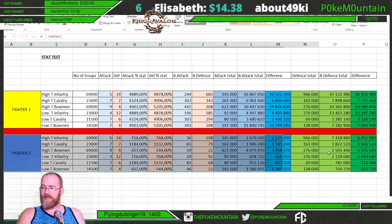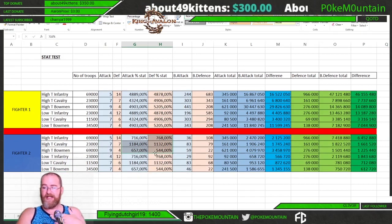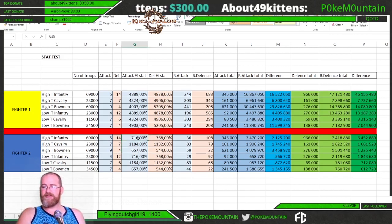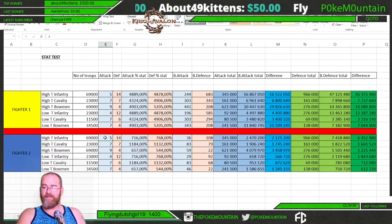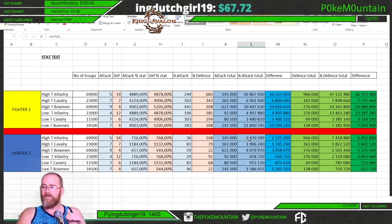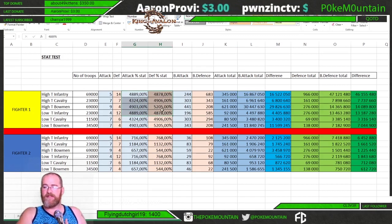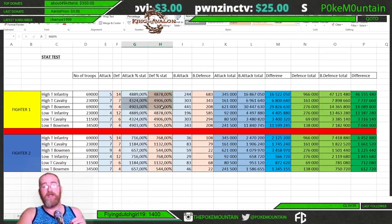Now if we take fighter number two — I've put in some basic statistics of somebody who hasn't really worked up on their statistics and they've got just basic levels — you can see a 716% increase to the same number of troops with the same attack value, meaning they're the exact same tier of troops and both the same size march. This march is only dealing 2,470,000 attack versus my defensive value of 47,000,000. Of course I'm going to completely destroy him simply because of the difference in statistics. Statistics is a huge, huge factor to this game.